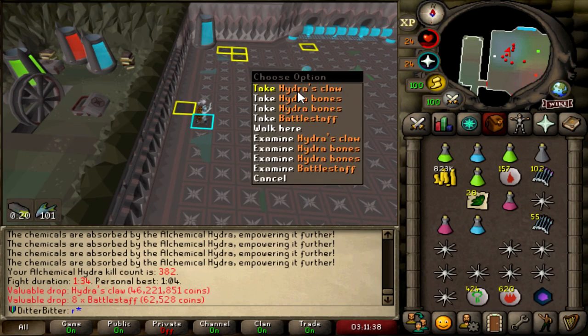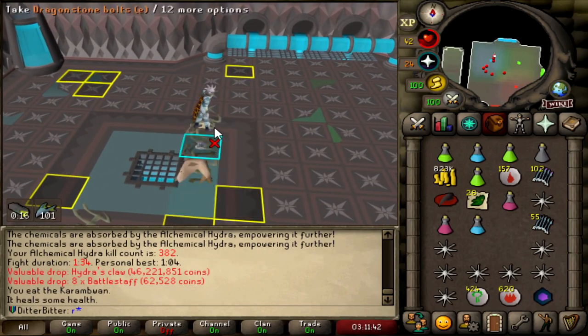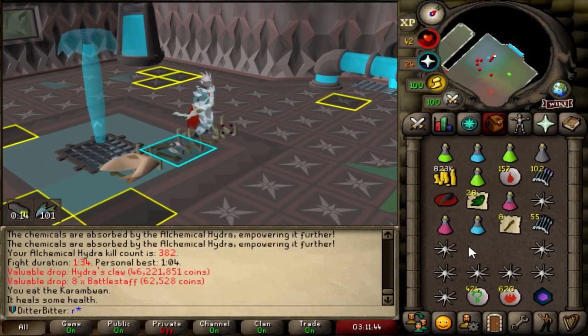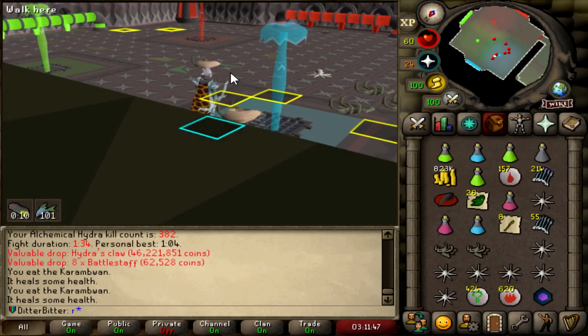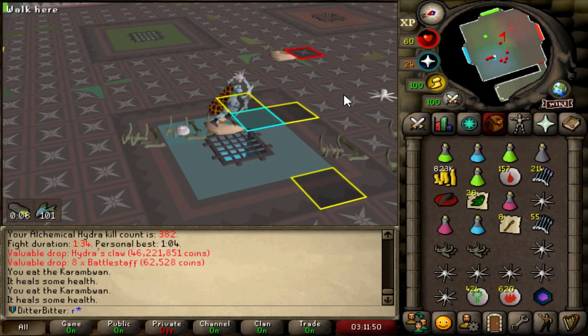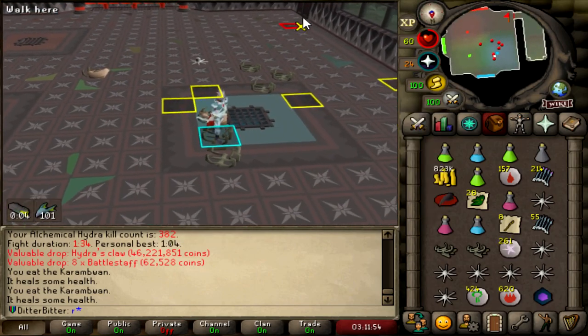Hydra's claw! Hydra's claw at 382kc! Finally — this is what we've been looking for, bro. This is what we've been looking for so we can continue the progress and move on to the other aspects of the game. Let's go move on to Zami now. Thank god. 382kc hydra's claw — so happy with that. The drop rate is 1 in 333.